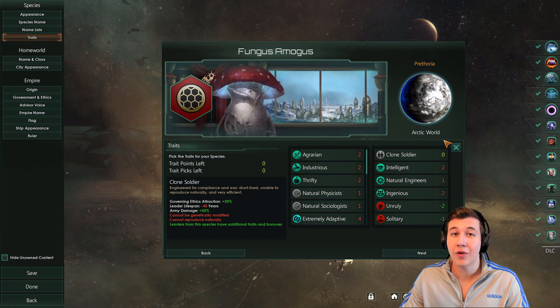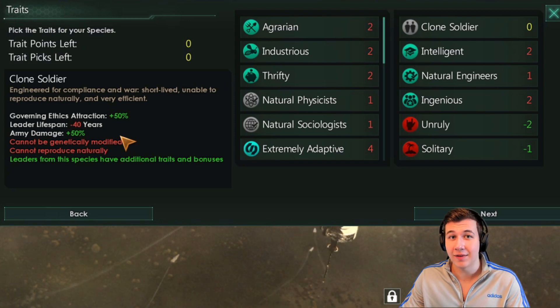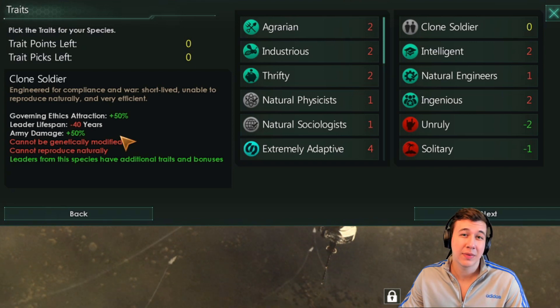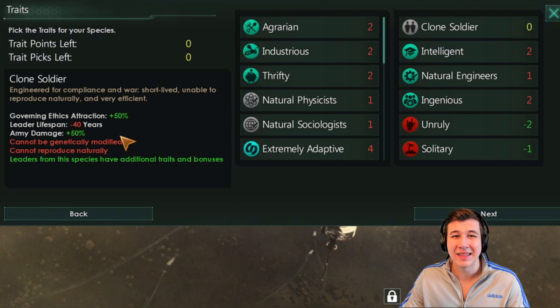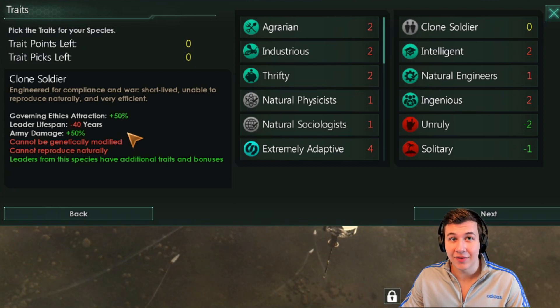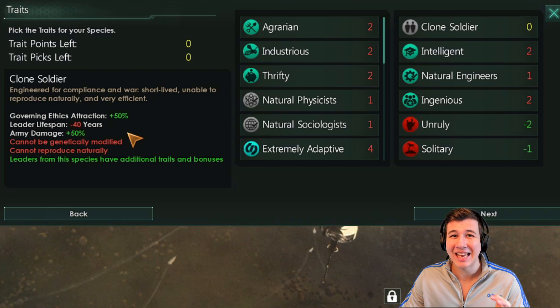As far as our traits go, we are of course running Clone Armies, so we get the clone soldier trait. You get plus 50% to governing ethics attraction, which can be handy for appeasing factions and keeping your stability high. You also get plus 50% to army damage, and you save quite a bit of minerals when building armies. In exchange, you have to bear with minus 40 years leader lifespan. That sounds horrible, but clones start out fully formed and their leaders start out at about 10 years of age, so you're really going to experience a minus 10, maybe minus 15 leader lifespan, which is bearable.